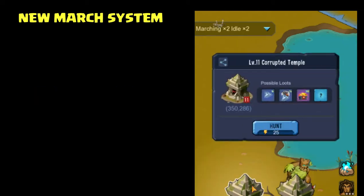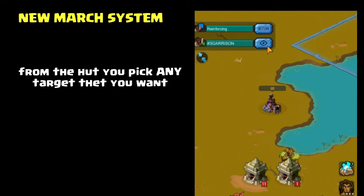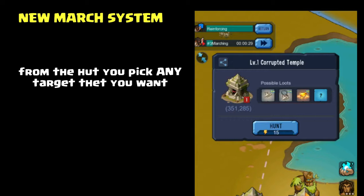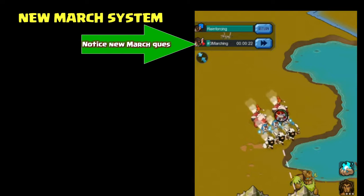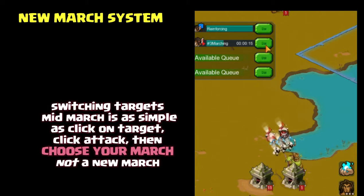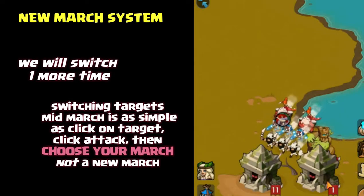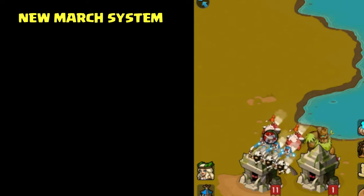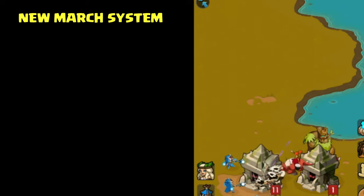I'm going to show you a little redirection. When it asked me which march I wanted to use, I clicked on the one that was already moving. You can actually redirect a march that's in motion. I just relocated from the one on the left to the one on the right, and now we're switching back to the left. You click on it, hit attack, find the march up top, and at the last second you switch over. This is really helpful in war when you don't want to alert someone you're attacking — you can switch to them at the last second.